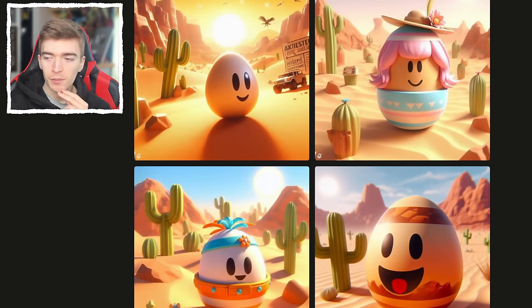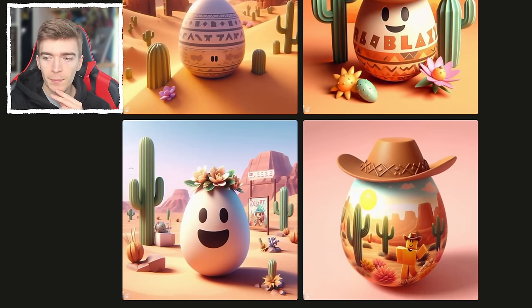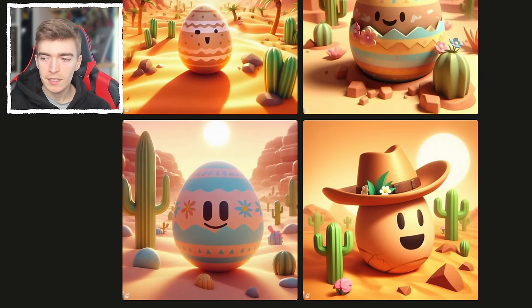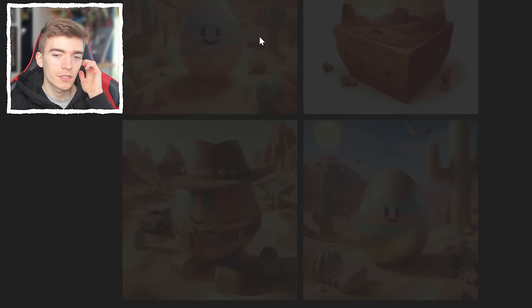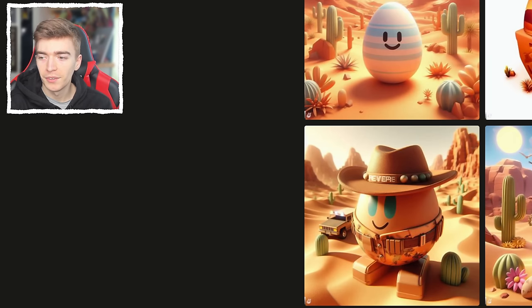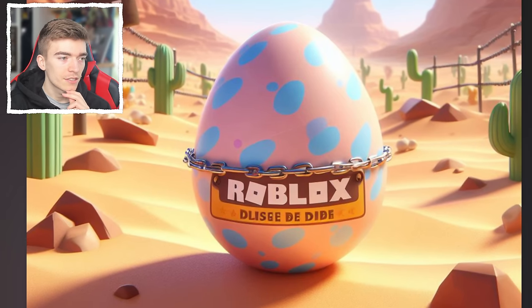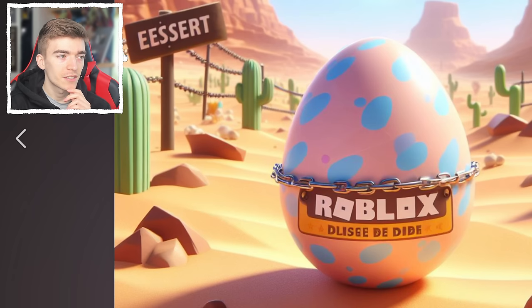There are a lot of fun different egg concepts. This one's got a cowboy hat; this one has got cactuses painted on it. There are definitely a lot of interesting ways Adopt Me could design this new egg. This one just looks like it's chilling in the middle of the desert having the time of its life. I wonder what the egg is actually going to look like. Could it be just an egg locked up in chains? I'm very intrigued. This AI clearly does not know how to spell desert, apparently.